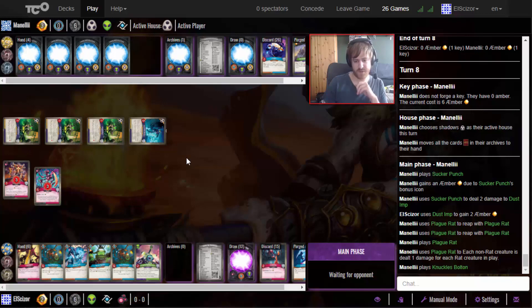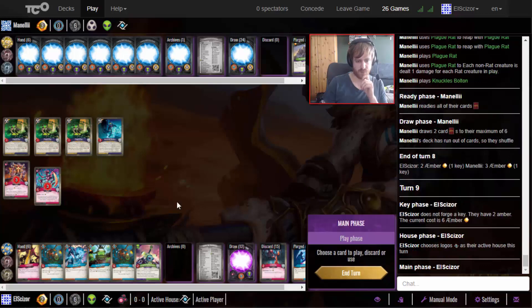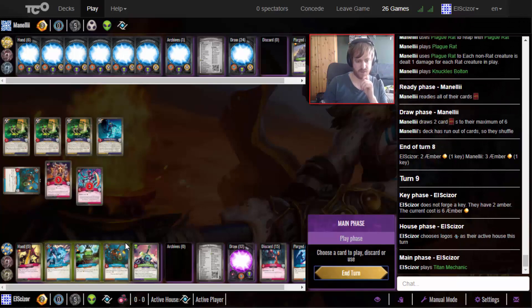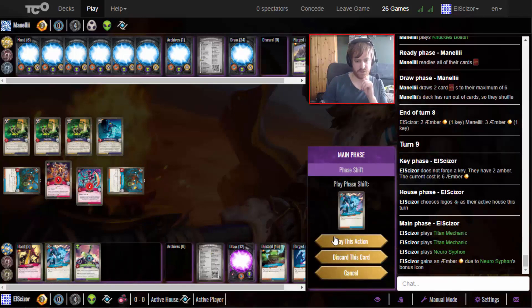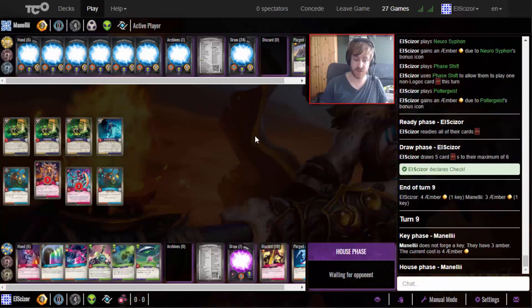I would actually love to see the Nerf Blast here because that would enable the Noise System for me to draw a card, but he does not. I just want to go with Logos - play these two on the flanks so the key costs only four. Then I get one amber and Phase Shift into Poltergeist for the fourth amber. Now I'm theoretically at check. He can get rid of the Titan Mechanics, but theoretically I'm at check right now.